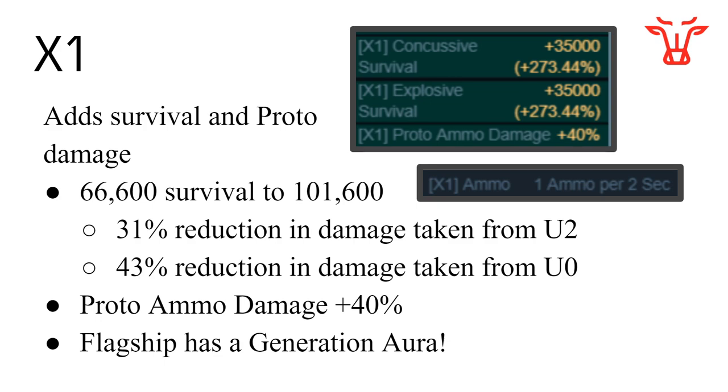For X1, we can see it adds 35,000 survival, which seems like a huge number. What this ends up doing is a 31% reduction in damage taken from U2 to X1. Comparing an X1 fleet to a U0 fleet, the X1 fleet will have a 43% reduction in damage taken — just under half the damage taken, so essentially twice as good. You also see proto-ammo damage increase by 40%, which is great. The really big part here: the flagship upgrade, which takes about 10 days, has a generation aura, meaning it can generate its own ammo — one ammo per two seconds — to all nearby mutineers. This is fantastic and is the best upgrade out of the entire mutineer set.